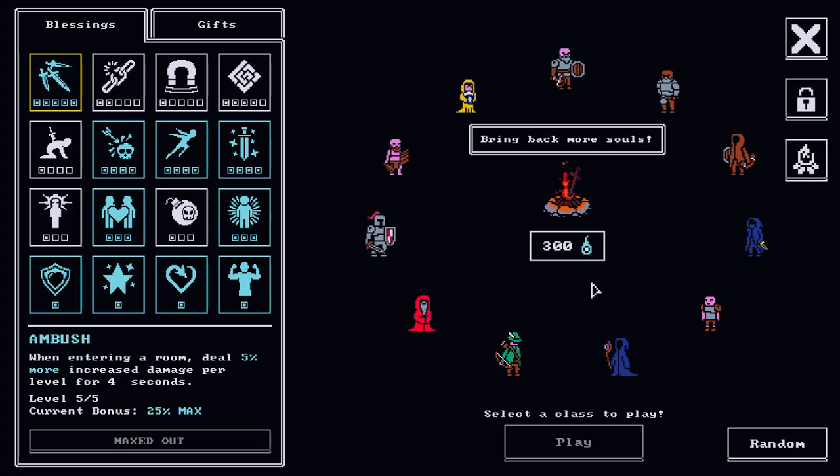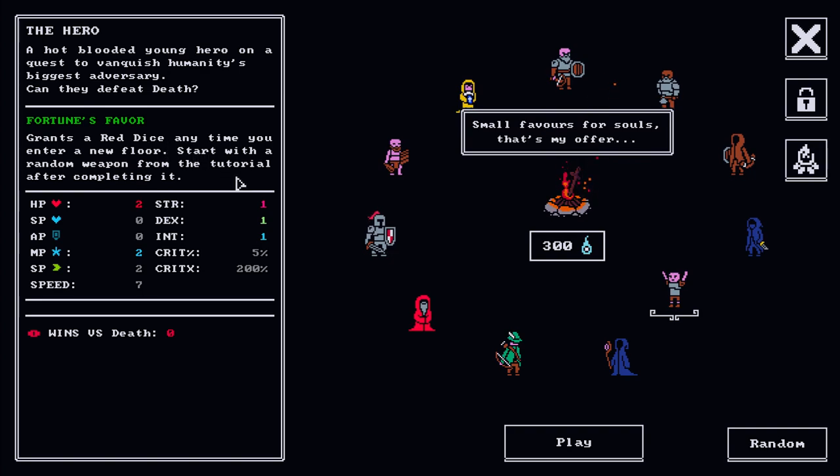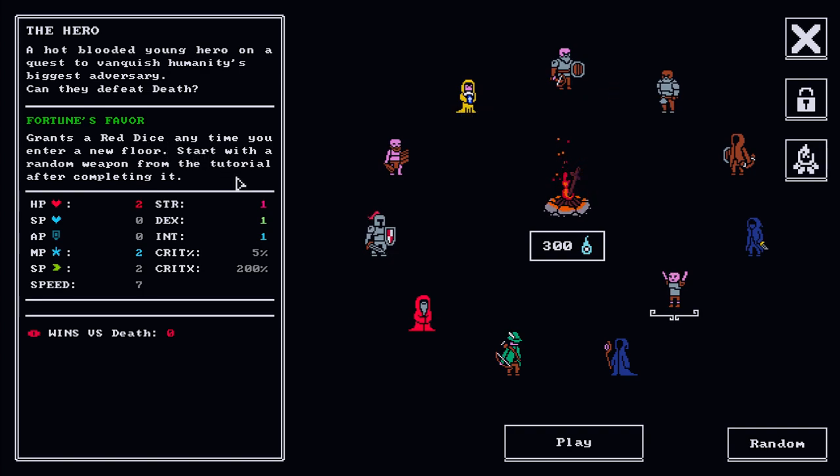I'm going to choose a class I haven't completed a run on yet - the starting hero you get when you first play. His stats are two health, zero spell power, zero armor points, two magic points, two agility. When you press spacebar you can dodge in a certain direction and go through projectiles. His stats are one strength, one dex, one int. This class starts with a red dice which lets me change the affixes on rooms.